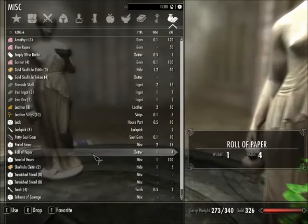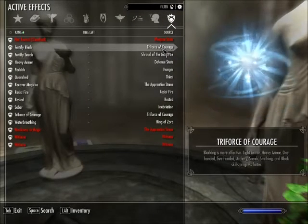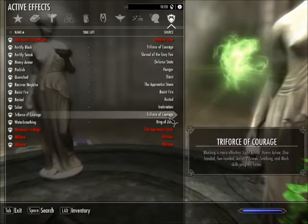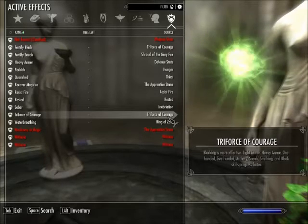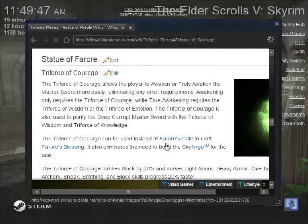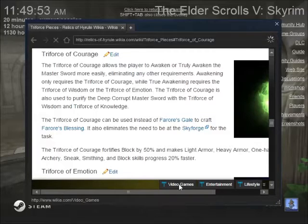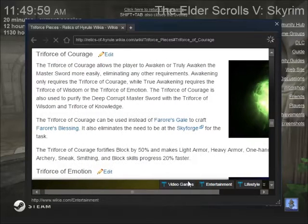So there's the Triforce of Courage. What does the Triforce of Courage do? Well, it fortifies your block skill. It fortifies the progression of light armor, heavy armor, one-handed, two-handed, archery, sneak, smithing, and block skill. So blocking is more effective, and your block skill will progress faster, as well as other things. Here's some more detail from the Relics of Hyrule wiki. Fortifies block by 50%, and light armor, heavy armor, one-handed, two-handed, sneak, archery, smithing, and block all progress 20% faster.